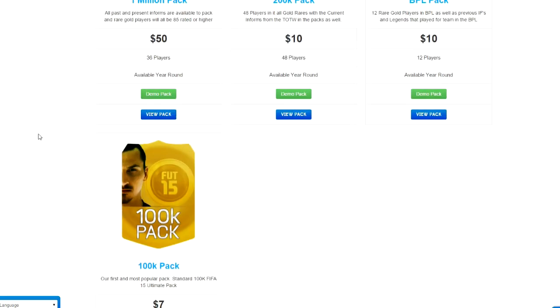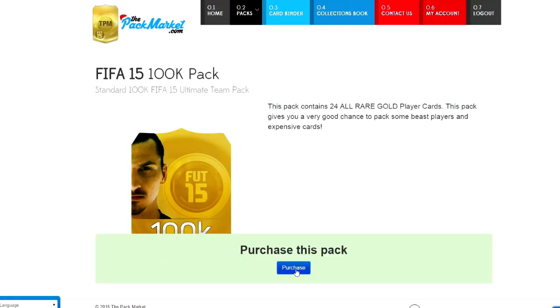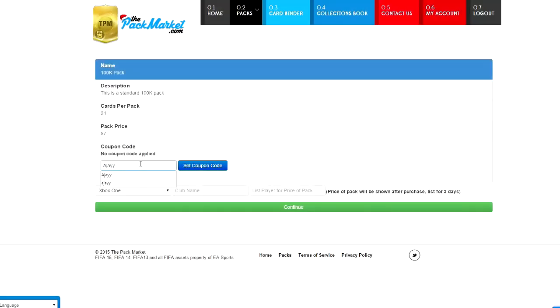If you guys want to open up 100K packs anytime, 1 million coin packs, or even get a guaranteed Team of the Year player in every pack that you open, make sure you head over to thepackmarket.com. Use the discount code AJ to get 5% off. Link will be down in the description.